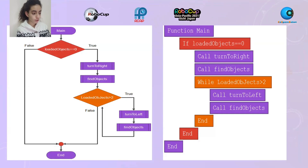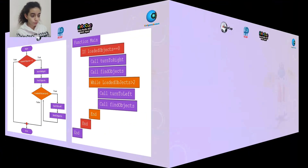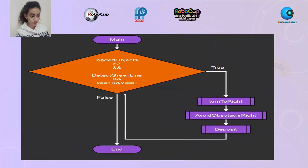First flowchart: when the robot has loaded objects equal zero, if true, it is going to turn right and find the object. But if the robot has loaded objects greater than two, if true, it is going to turn left and find the object. Second flowchart: when the robot has loaded objects greater than two and detects a green line, in position X equal one and Y equal zero, if true, it is going to turn right, avoid obstacles right, and deposit.